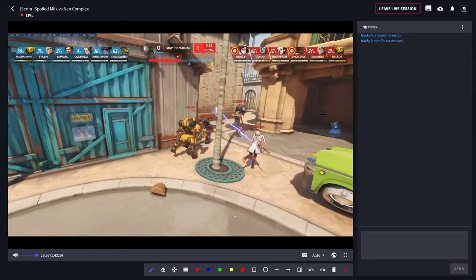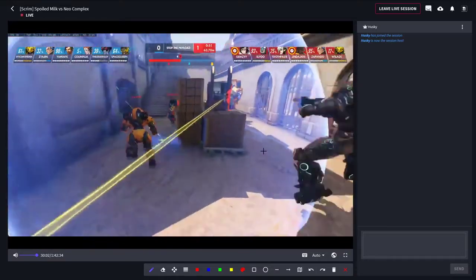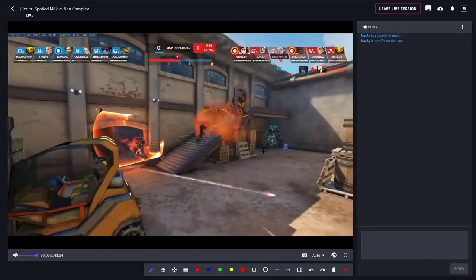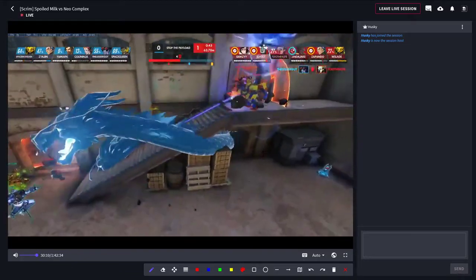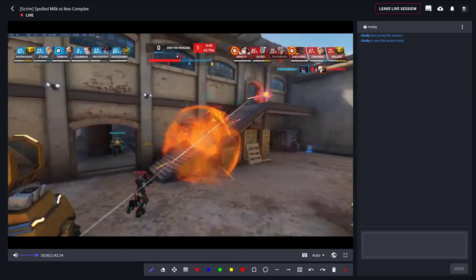I remember watching a stream once where someone said you could probably get Masters just by learning how to move properly, which is honestly not wrong. If you know how to move, you know how to not die as much, and if you know how to not die you're probably going to rank up. About 60% of your aim is movement-based - movement impacts aim, so knowing how to aim based on your movement is crucial.